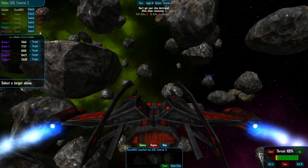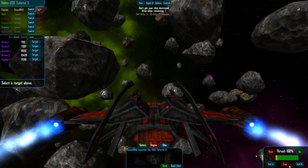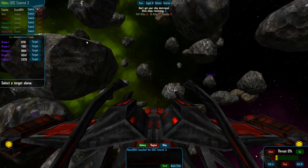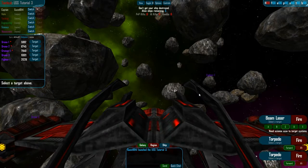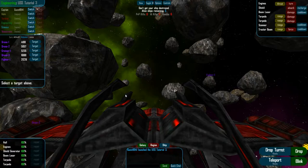Helm is basically the same as before — not much change here; you can still roll the ship and move thrust as normal. Tactical is much the same too: you have two torpedo systems to use, and you can use them independently of each other, forward and aft. Engineering is much the same as before as well, so not much to note here.